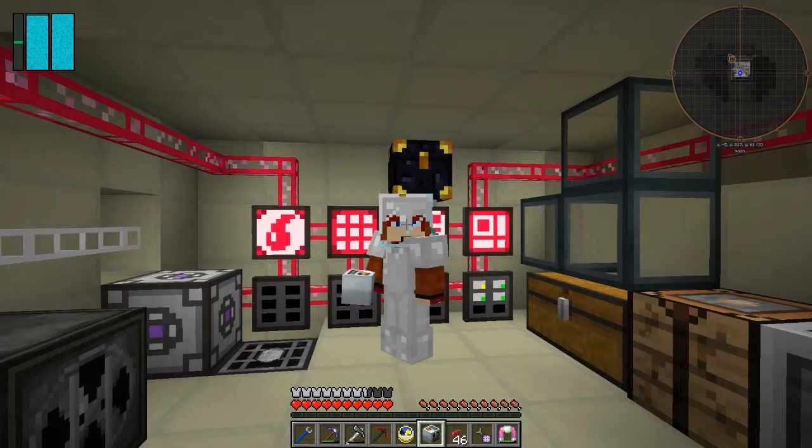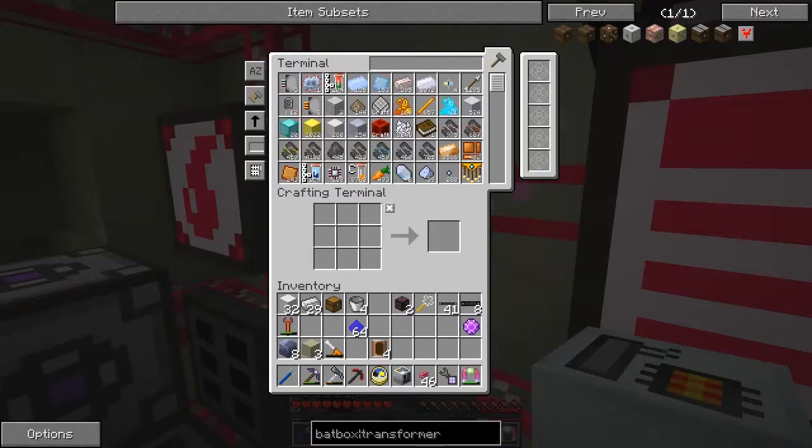Hello everybody and welcome once again to Galactic Science 2. What we've got here in my hand is this assembly machine. I couldn't connect it up at the end of the last episode, and between times I've tried all the different cables - tin, copper, gold, and iron - none of them connected to it. It's basically an Industrial Craft 2 machine from Tech Reborn and the wiki is pretty sparse. I've found out what we have to do, so let's get on and do that.